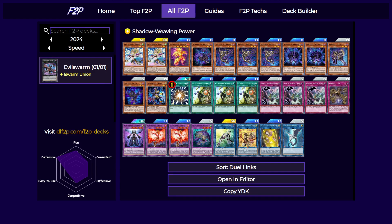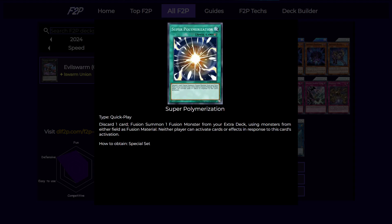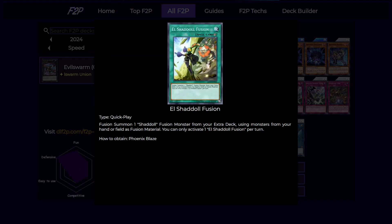Next are our spells and traps. Super Poly is really good in this deck because your Shaddoll fusions are generic for half of the fusion materials, so you can always use your opponent's monsters to make your own Shaddoll fusions. Next is three copies of El Shaddoll Fusion, our main fusion spell. It is a quick-play spell, so you can activate it during your opponent's turn, but usually you're just going to use it on your own turn.